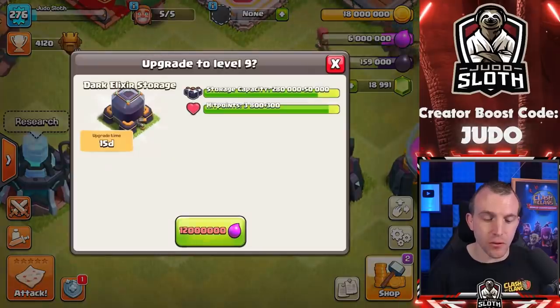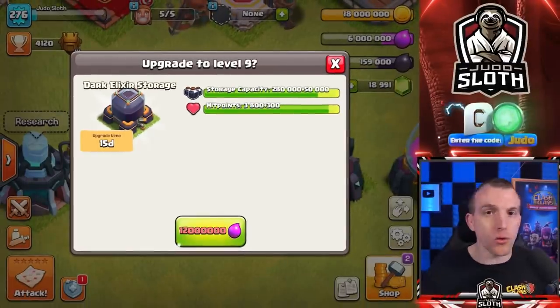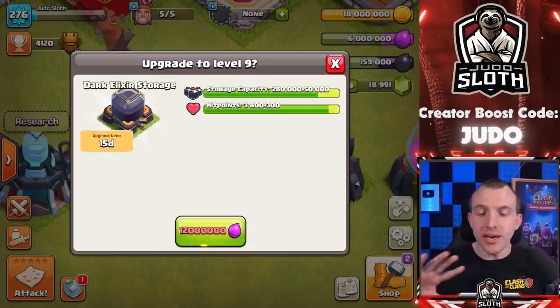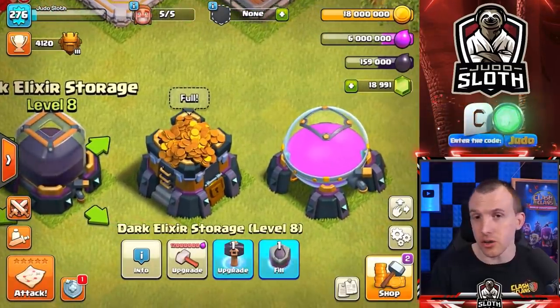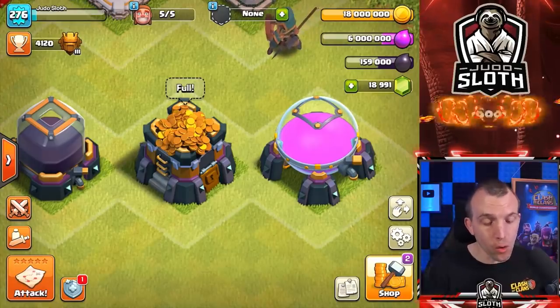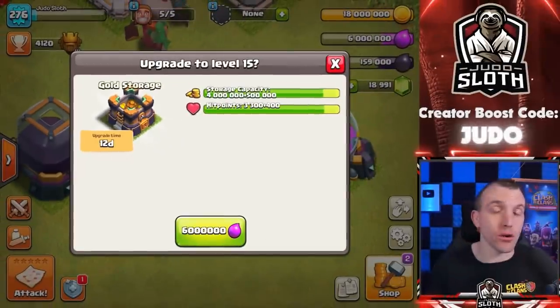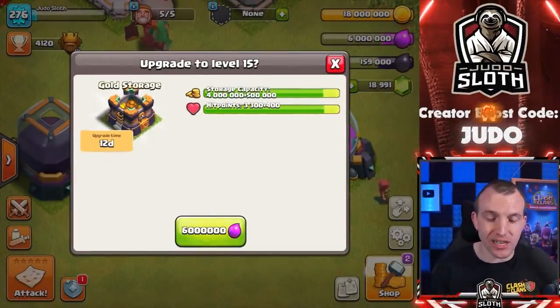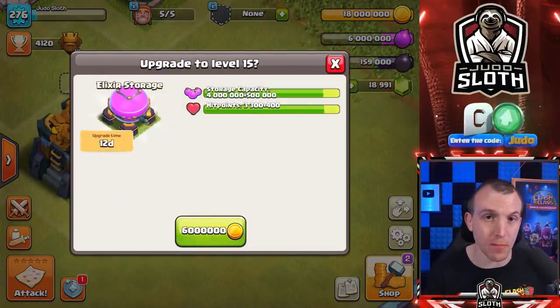The dark elixir storage upgrade will be 12 million elixir with a 15 day build time — you only have to upgrade one. Prioritizing the dark elixir storage is my recommendation because then you can upgrade your heroes faster, and upgrading storages means magic items give better value. You then have four gold storages upgradeable for 6 million each with a 12 day build time. The elixir storage is exactly the same — 6 million with a 12 day build time.